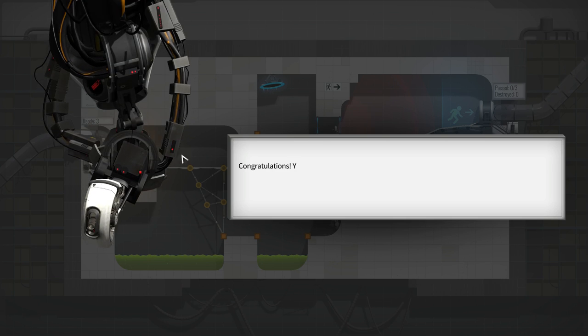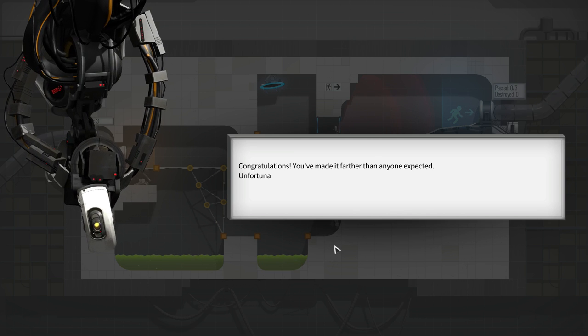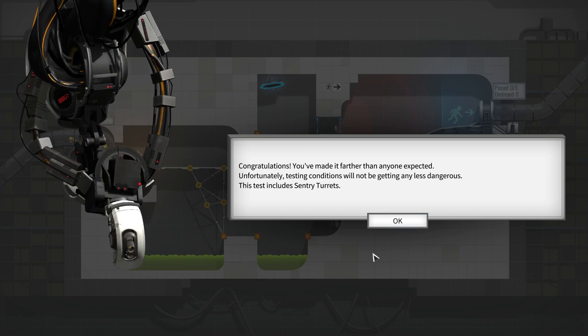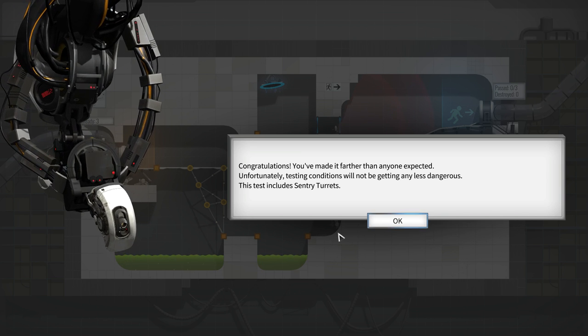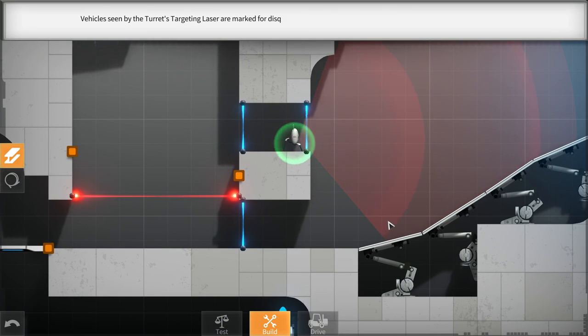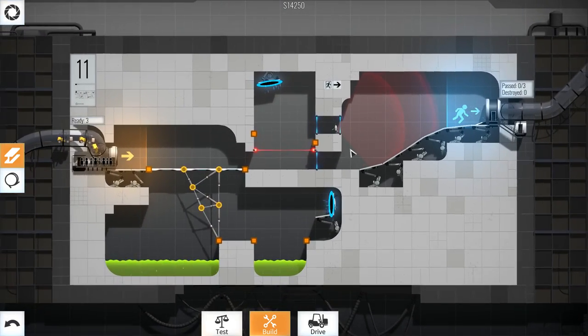GLaDOS: 'Gladus, you've made it farther than anyone expected. Unfortunately, testing conditions will not be getting any less dangerous. This test includes sentry turrets. Vehicles seen by the turrets' targeting laser are marked for disqualification, followed by rapid disassembly.' In this chamber, the aperture science material emancipation grills destroy all testing apparatus except the test vehicles.